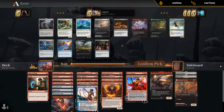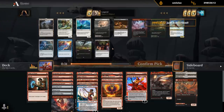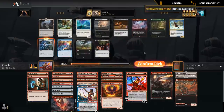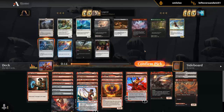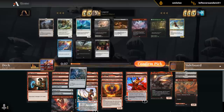Crush the Weak gives us a sweeper, or we can take a Hedron Archive for ramp — kind of liking the Archive here to be honest. Although we don't have any sweepers yet, there's a chance we can wheel Crush the Weak, whereas Archive gives us a unique effect to ramp into Dracuseth. Enclave has a bit of synergy with cards like Phoenix but probably not amazing, and we already have a few colorless lands.